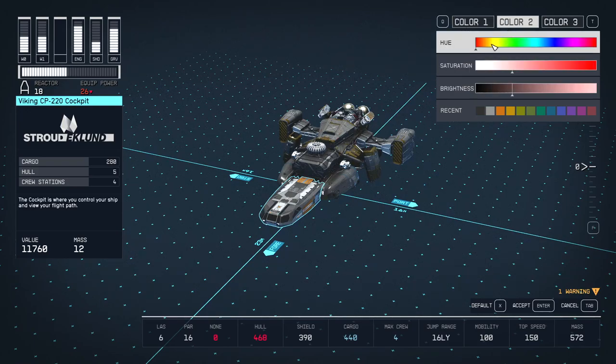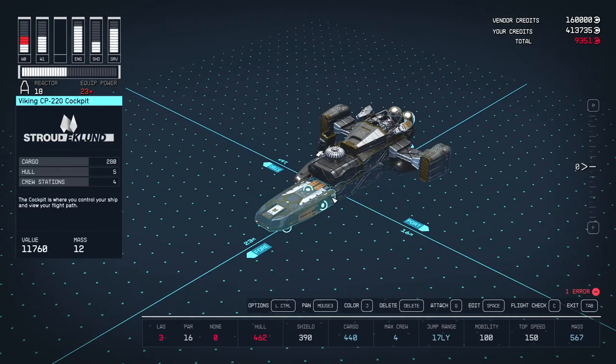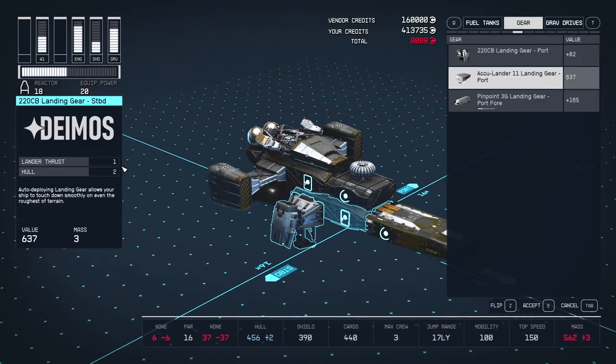Copy the colour settings from the default Mantis pieces if you want. Next, replace the landing gears with AccuLanders — they have doubled the landing thrust of the default Mantis landers. You can't see the exact figures, but as your ship gets heavier you'll need better landing gear.